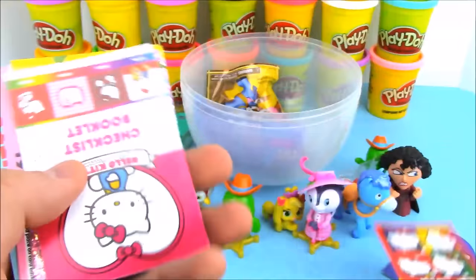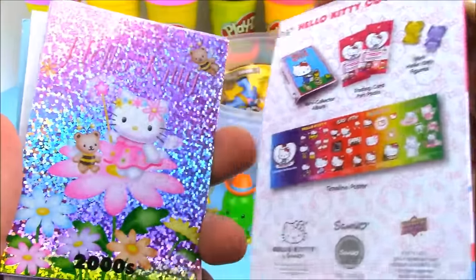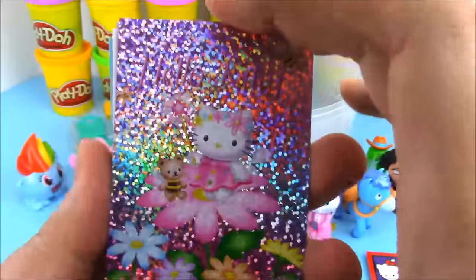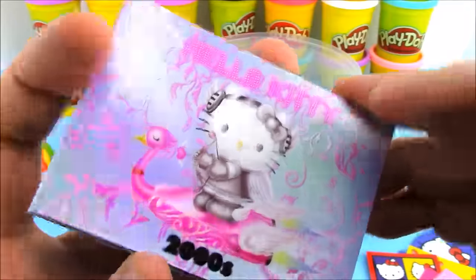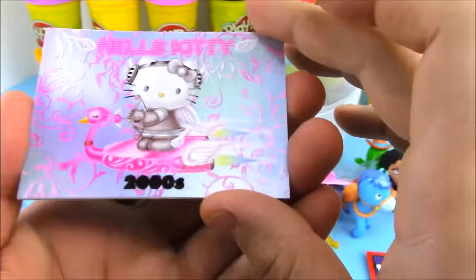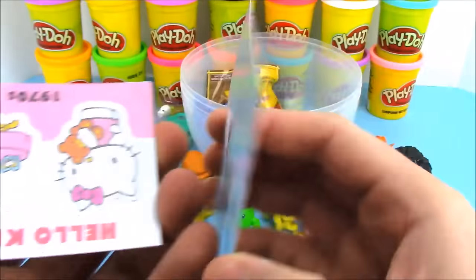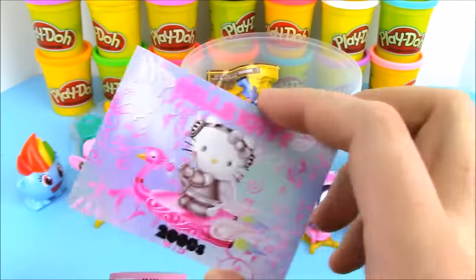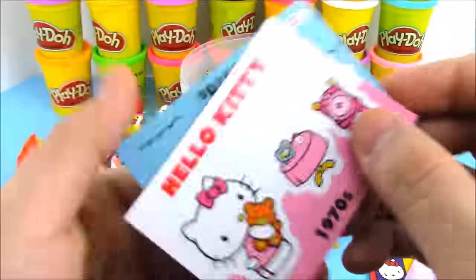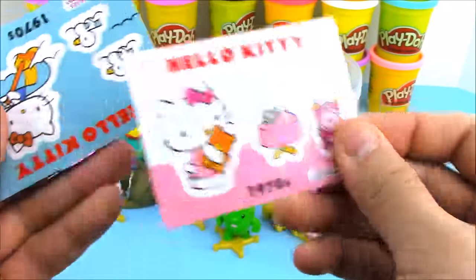We have stuff from Hello Kitty from the 1990s, telling about her and the strawberry version of her. We also get more stuff from the 1980s, the checklist booklet showing everything you can get, and this awesome holographic card of Hello Kitty from the 2000s — same thing here, a 2000s card. On the back of these cards there's trivia too, which is really cool — so if you don't know enough about Hello Kitty, you can read up on her. And we got cool stickers!